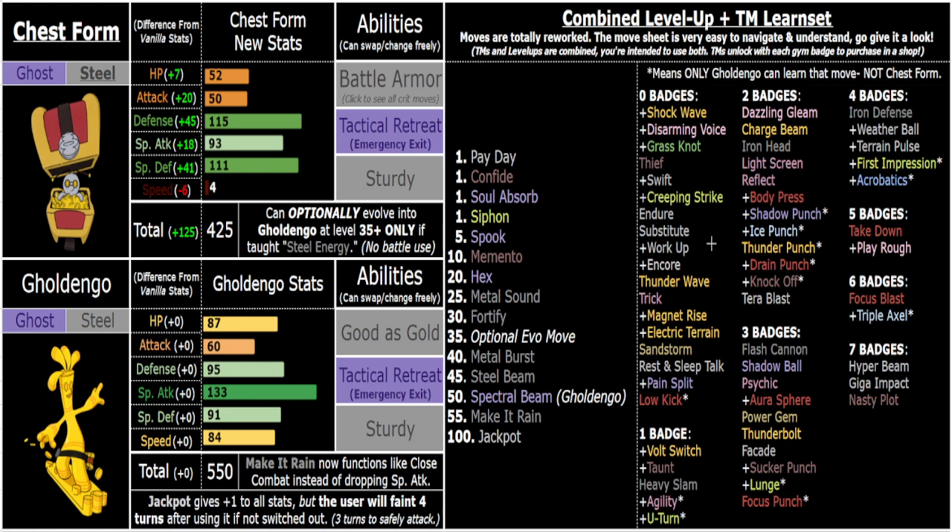Soul Absorb gives even better recovery because of Chest Form's low HP stat — you get more healing out of it. You also get Fortify at level 30, which is a bit later than most Pokemon get healing moves, but I gave it at 30 because Go-Steel early game with Fortify is pretty busted. Soul Absorb is also crazy early, so you can keep Gimme Ghoul Chest Form if you want that pure bulk and utility.